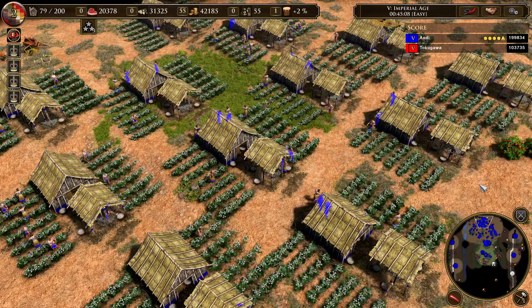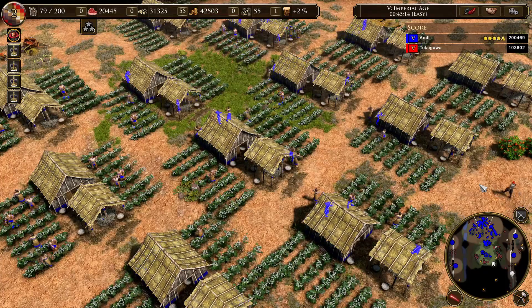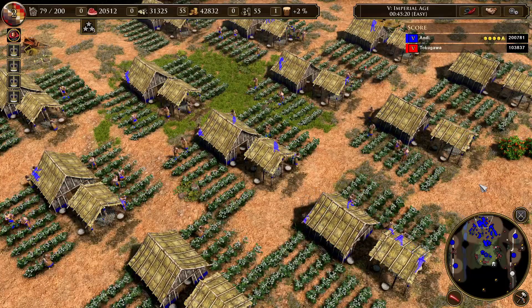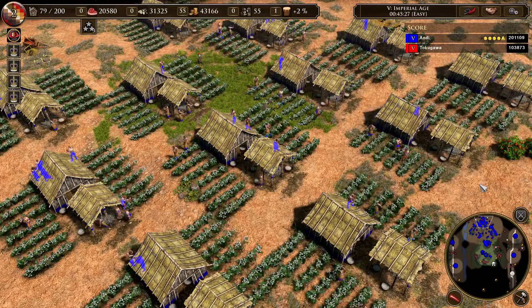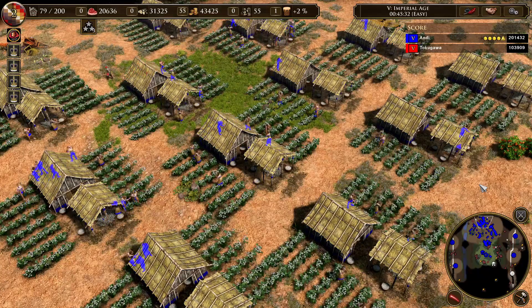Now let's get into the second part and see if they are worth it in a game. I'll do this by answering two sub-questions. The first is: how many estates do you need until researching the big button is a good choice? This is important because in late game you will switch to estates anyway, and the question becomes when to click the big button. The second question is: if you build your estates only for the gold trickle, how long does it take for them to break even?